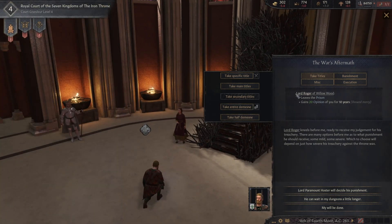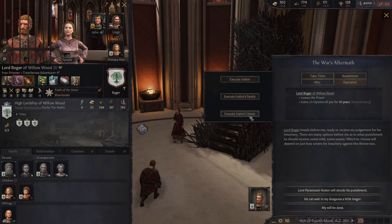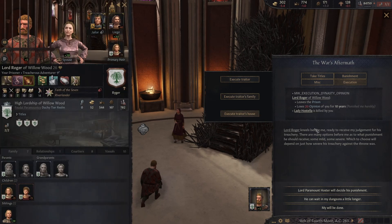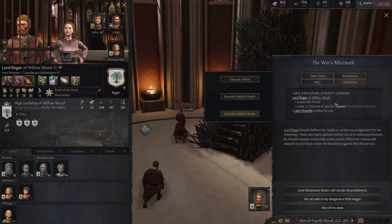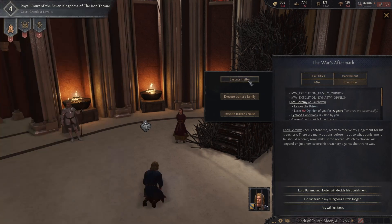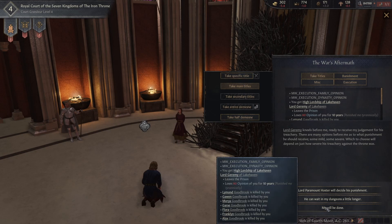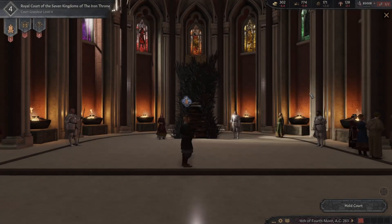We get through this for a lot of people now. So we have Lord Roger - you can execute. Can you execute his entire house? We can leave them in prison, or we can execute all three of them. I think we just wiped out his entire family. Actually, we'll just take all their titles.